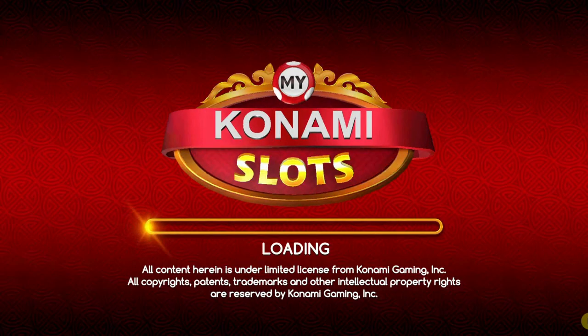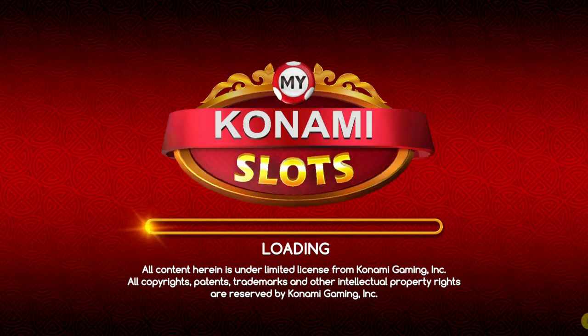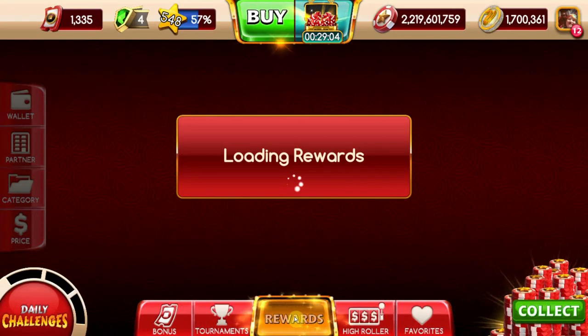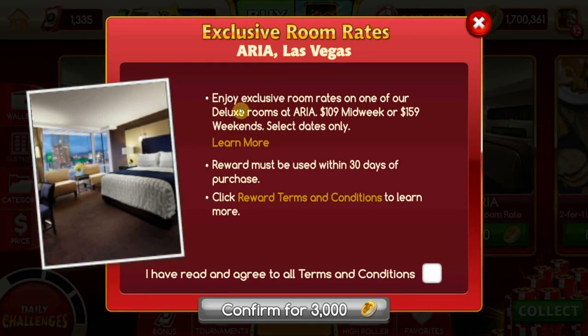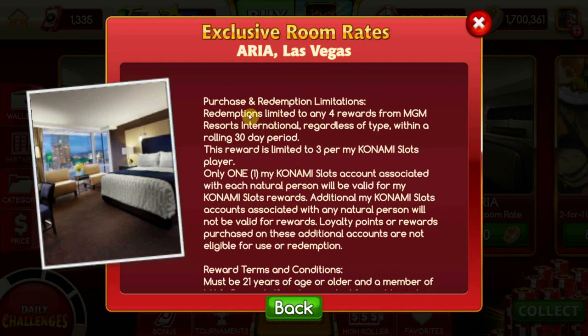I also encourage users to check My Konami on either desktop or mobile, as My Konami often offers different rewards such as FreePlay with more liberal terms and conditions. From your home screen in My Konami, click Rewards. After the reward screen loads, pick any partner in the catalog — I usually pick Vidara. Select a reward, then select the gold text that reads Rewards, Terms, and Conditions. The second line will state exactly how many rewards you can redeem.